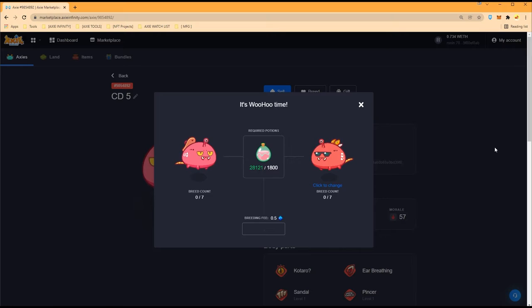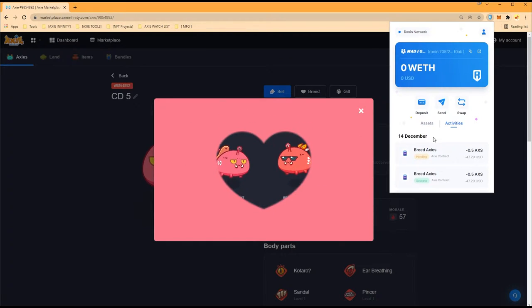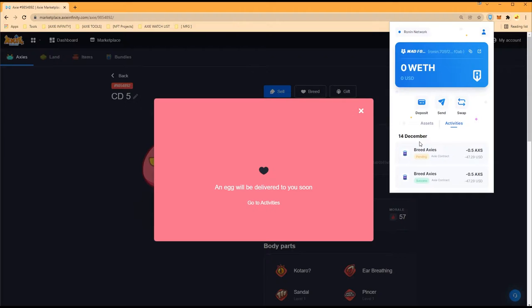This one has triple Parasite — beautiful. Let's breed for 1,800 SLP. We need to breed these guys three times. I'll do some quick math after: 1,800 plus 2,700 plus 4,500 — feels like we have enough. Here we go, they are now making love — the Sandal and the Scarab. I wonder if we'll get a Sandal or a Scarab from this pair. The breeding transaction is pending — once it's a success we'll move on.